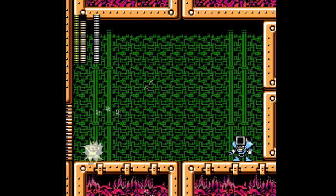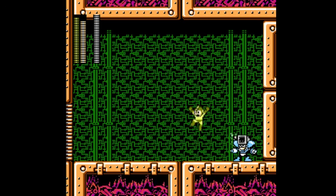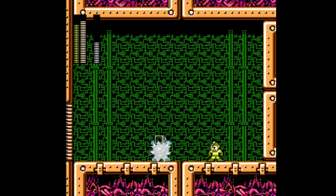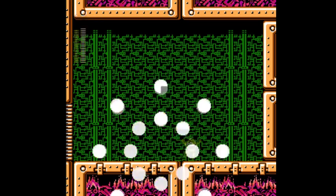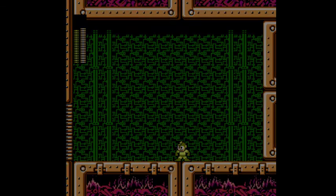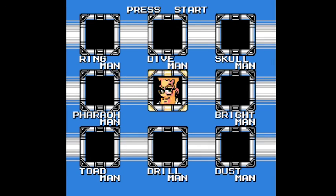Nothing special about the fight — just gotta get close to him to use it, because the Ring Boomerang is a short-range weapon. It's powerful but has short range. There we go, now it's going down. Boom — and that's Dust Man's weakness. Done and dusted — pun intended. We can go after Cossack himself! Next time on Let's Play Mega Man 4, we're going to hit up Cossack's castle and put a stop to this once and for all. See you then.